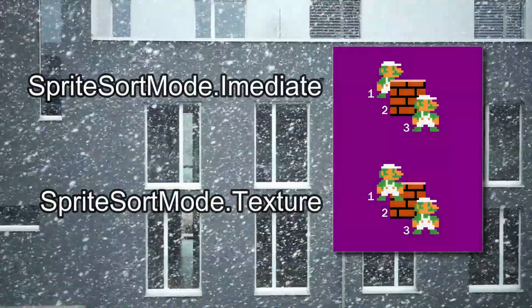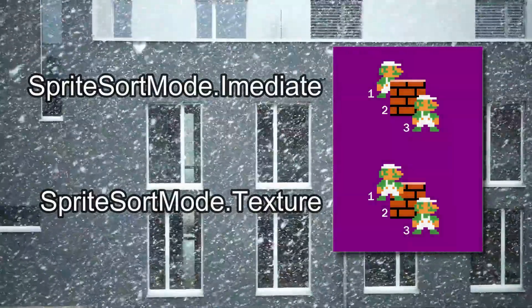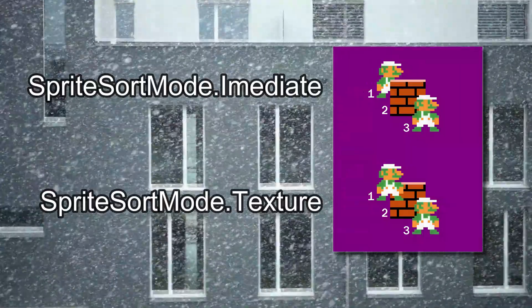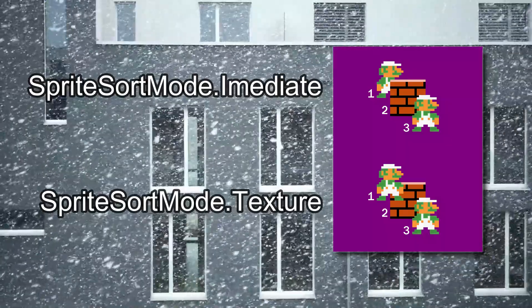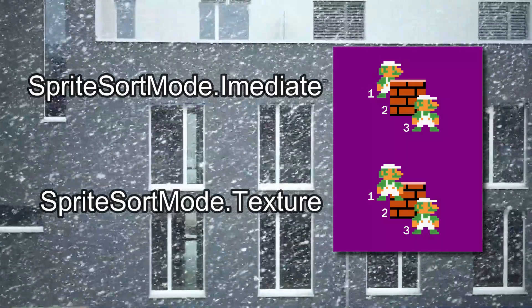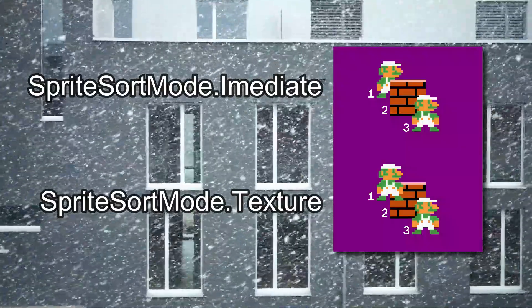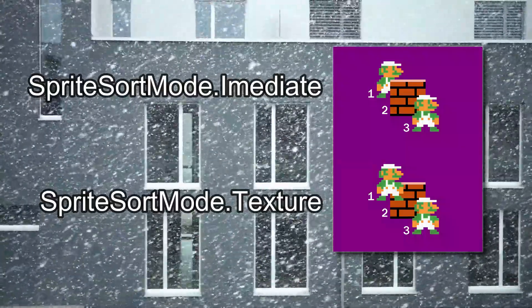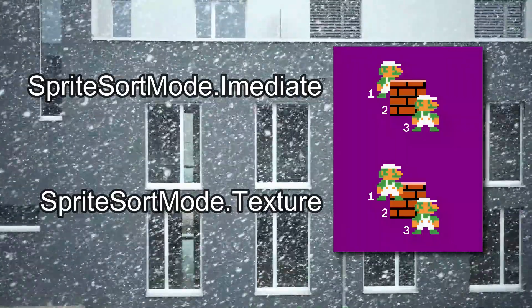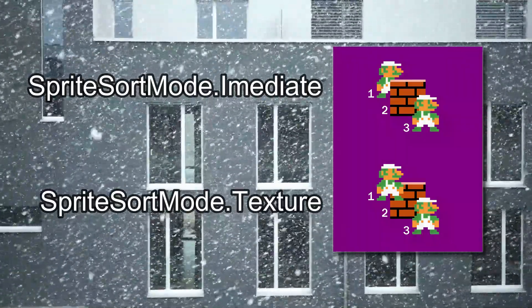Immediate draws as soon as you issue a draw command — it does not wait for an End call. Because of this, you can tweak settings between draw calls and they will take effect for each individual draw. This is the least performative but the most customizable. If you want each sprite to have different shader options, this is probably the way to draw them. However, you might get slowed down if you draw too many sprites per frame.